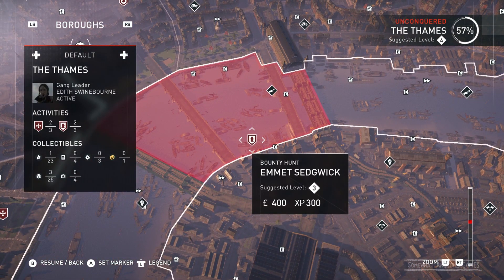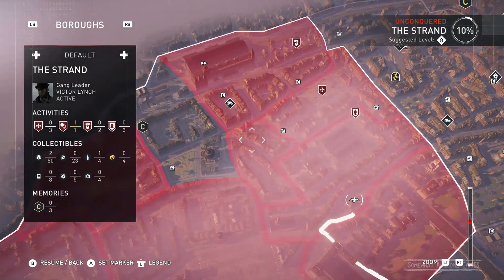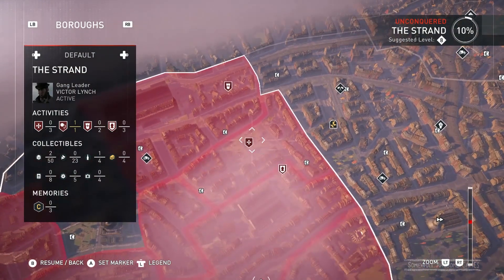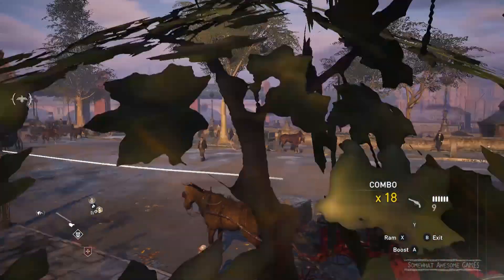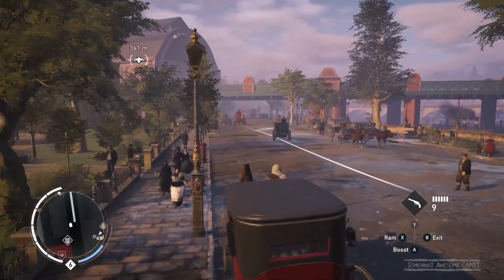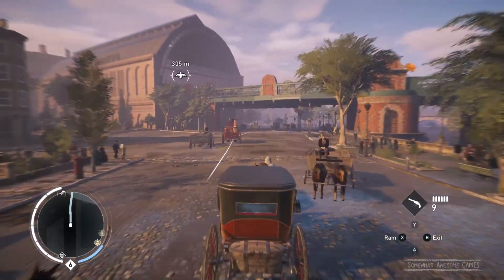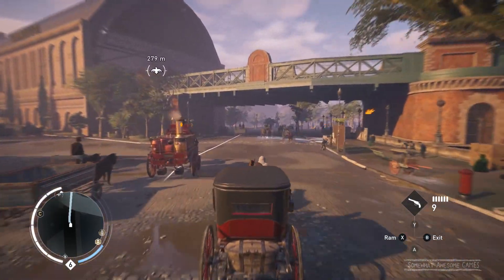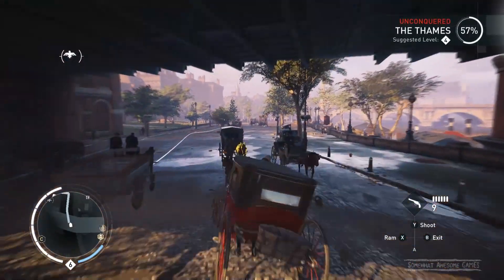This one is level three - that would be too easy. We'll get this bounty. I can't decide, there's too many choices. We'll do the templar hunt. Actually, we'll do a bounty hunt - I think a bounty hunt because Ezio, if we get a lady to hunt, he loves hanging out with them. But who cares, let's go!